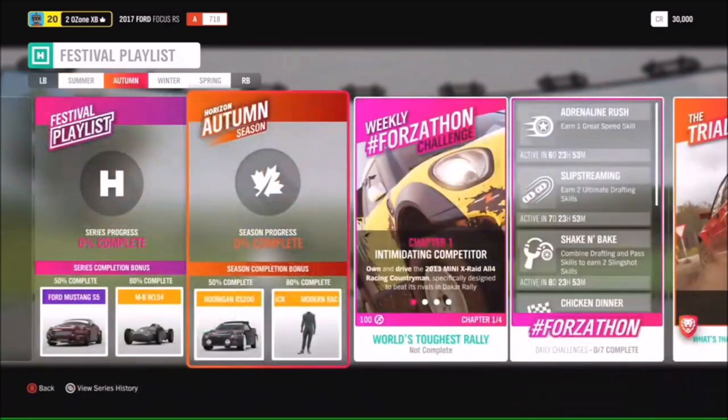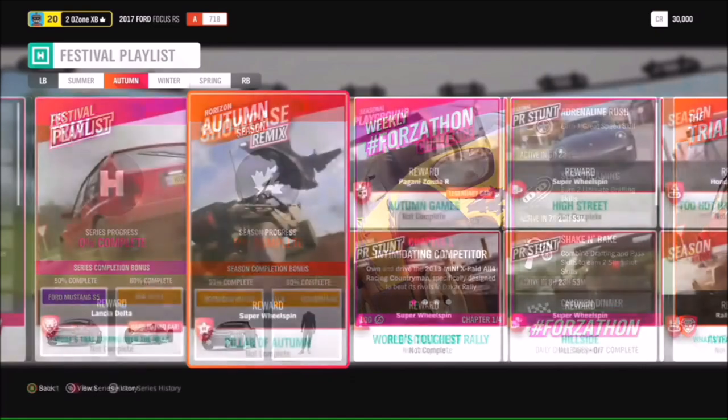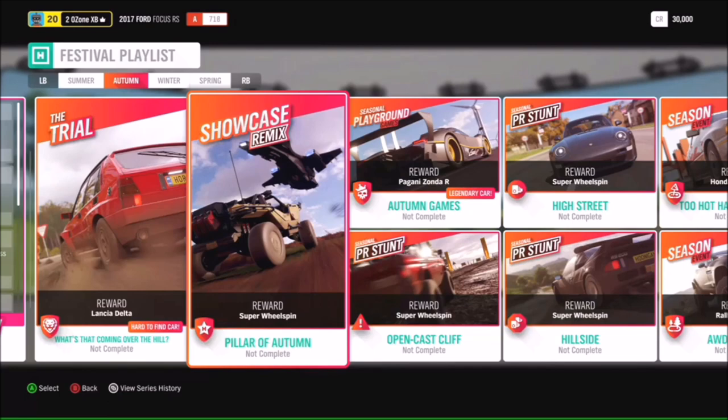At 50% for autumn completion you're going to have another chance to get the Hooligan RS200 - we know you love that car. And the Lancia Delta - you'll be able to get that by doing the 'What's That Coming Over the Hill' trial. We're also bringing back the Pillar of Autumn showcase remix, a really cool take on the Halo showcase.